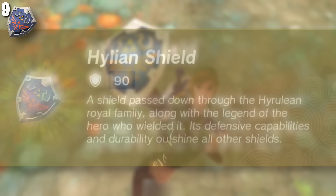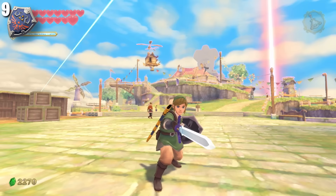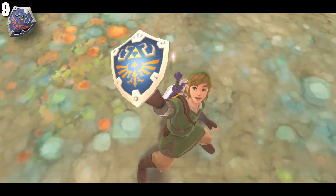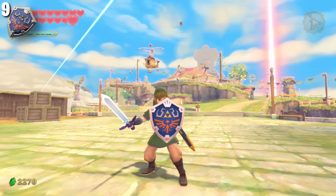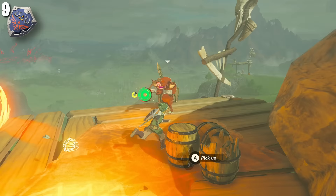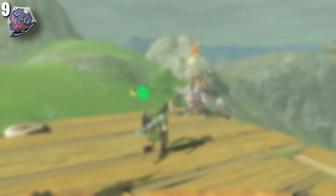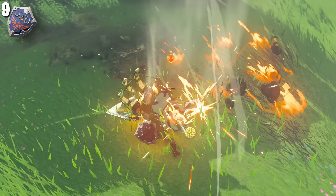A shield passed down through the Hyrulean royal family along with the legend of the hero who wielded it — its defensive capabilities and durability outshine all other shields. The Hylian Shield, just like the Master Sword, comes from Skyward Sword, where everything in the Legend of Zelda began, and both have appeared in Zelda games continuously since then. Each element of their design has a fixed emotional significance. These two items have always symbolized the Legend of Zelda — that's why they are my favorite weapons from all video games on Earth. The Hylian Shield has 90 shield strength, 800 durability, and no abilities — making it not only the strongest shield in the game by far but simply overpowered. Use it in combat, that's why it was born.